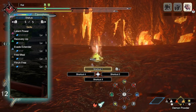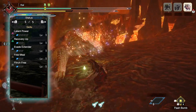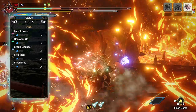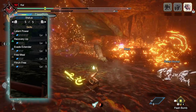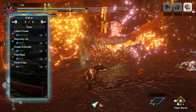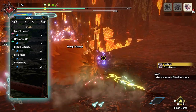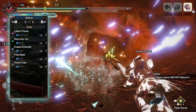Next up is Recovery Up level 1, a byproduct of the talisman — it slightly increases the amount we heal when using healing methods such as potions. You'll also have Evade Window level 1, which slightly increases the invincibility frames when performing dodges, and Evade Extender level 1, a very useful quality of life skill for the Switch Axe that slightly extends the distance of rolls and dodges — useful for countering the Switch Axe's slow mobility. You'll also have Free Meal level 1, giving a 10% chance of not consuming a potion when using it, and Flinch Free at level 1, which prevents minor knockbacks from monsters and especially your allies when playing in a group.